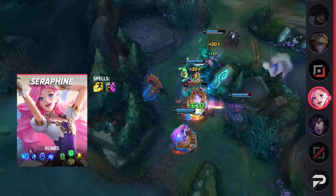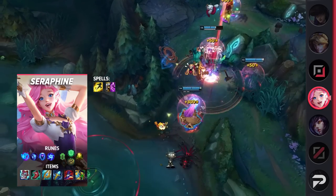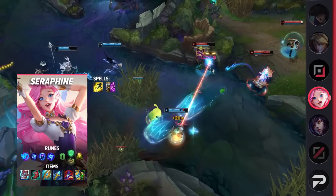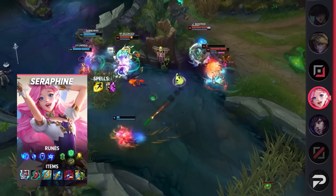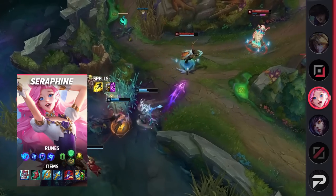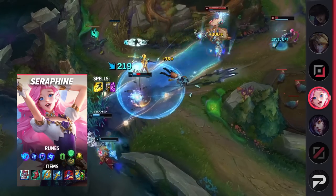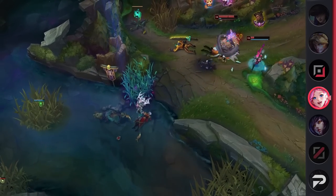Now let's take a look at her build. For your summoner spells, you'll be taking Flash and either Exhaust or Teleport depending on if you need the extra safety or not. As for your runes, be sure to take Summon Aery, Manaflow Band, Transcendence, Gathering Storm, Font of Life, and Revitalize. Seraphine's secondary tree is pretty flexible, so feel free to swap it out as needed. Finally, be sure to build Moonstone Renewer, Lucidity Boots, Seraph's Embrace, Rylai's, Rabadon's Deathcap, and finish off with either Zhonya's or Chemtech Putrifier. Feel free to grab either one of these earlier if you need to.